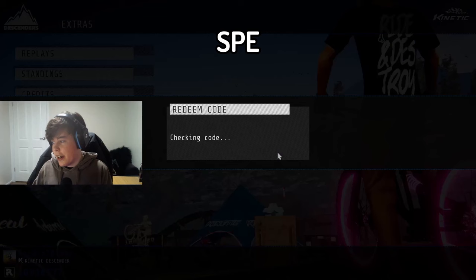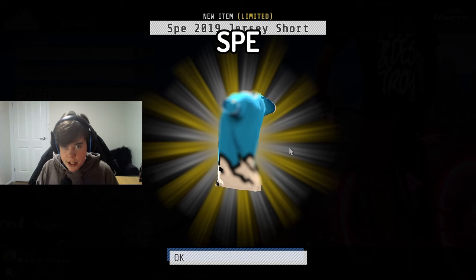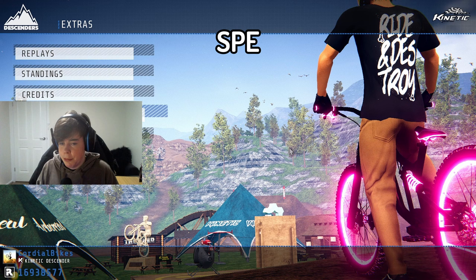This next one is really easy — just three letters: 'spe'. You're going to get a bike, goggles, helmet, pants, and shirt. One of the pants in this one are really cool in my opinion — they're like ripped jeans and it looks so sweet.